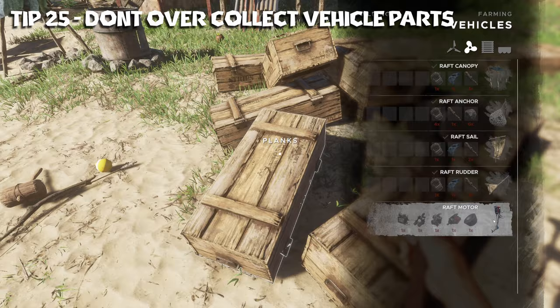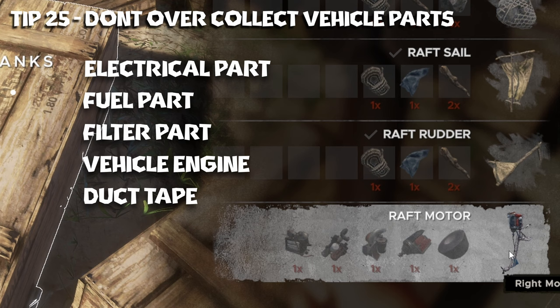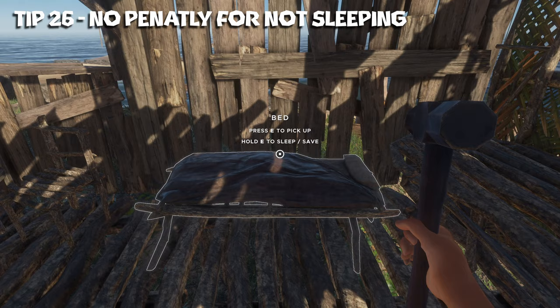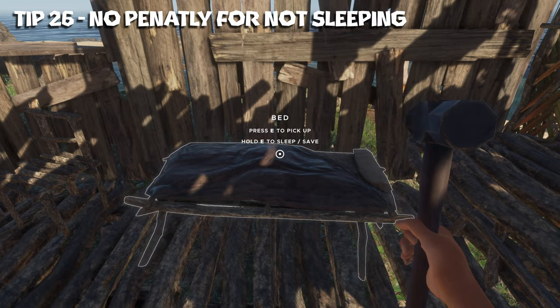Tip number twenty-five: you only need one of each type of vehicle component and a roll of duct tape to craft a raft motor, so don't bother stocking up on too many because you'll only need to make one or two motors at the most — you can only use one at a time. Tip number twenty-six: there's no penalty for not sleeping and you cannot sleep during the day. It helps pass time but feel free to work through the night.